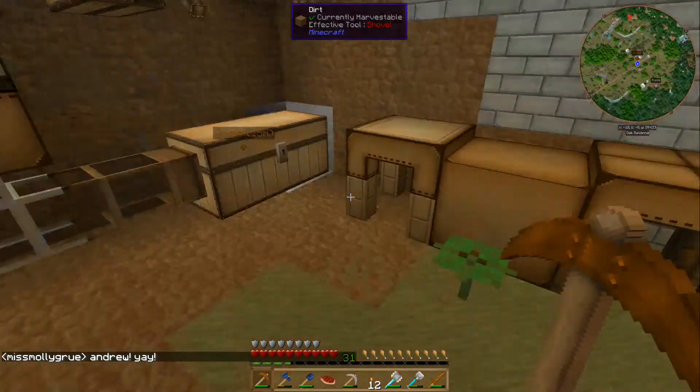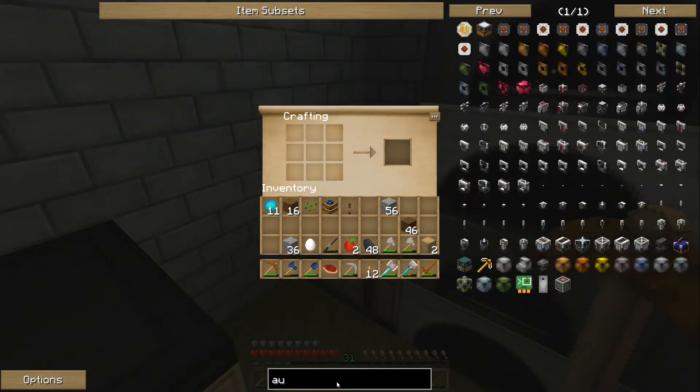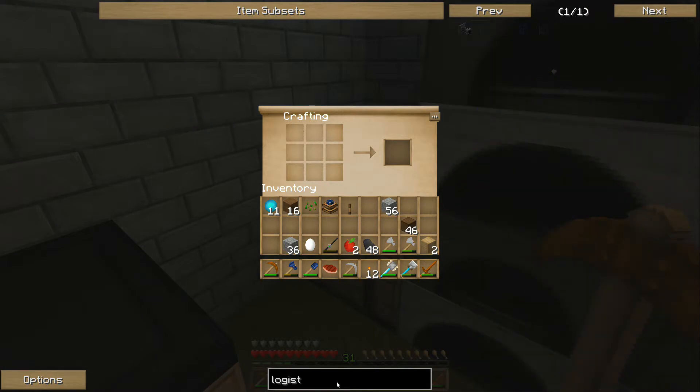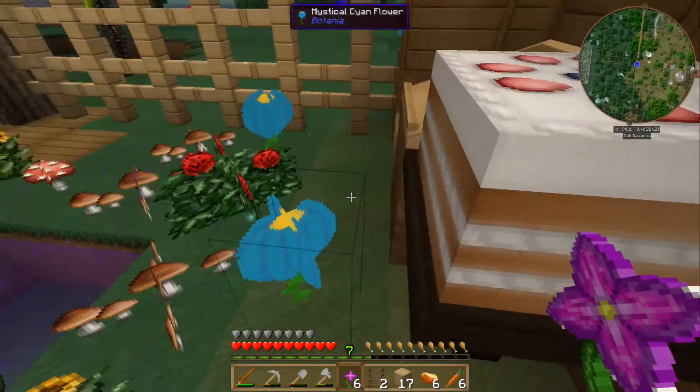What I need to make is something called a logistical sorter. Let's see if I've got what I need to make that. Logistical sorter. There we go. Did you leave a cake in the base?